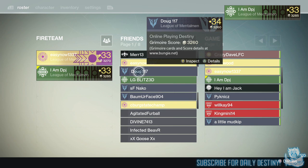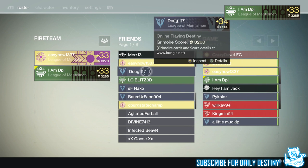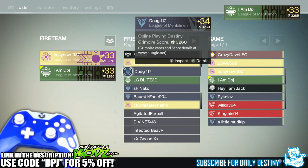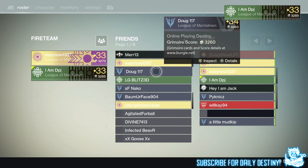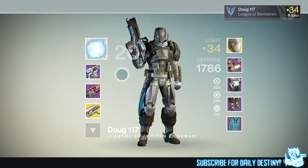What's going on guys, it's your boy DPJ here with another Destiny video. Today I'm going to showcase my friend's level 34 Titan — that's right, level 34 already. He obtained this a few hours after House of Wolves dropped, which is absolutely crazy. I'm not too far behind him; by the end of today I'm guaranteed to be level 34 as well.